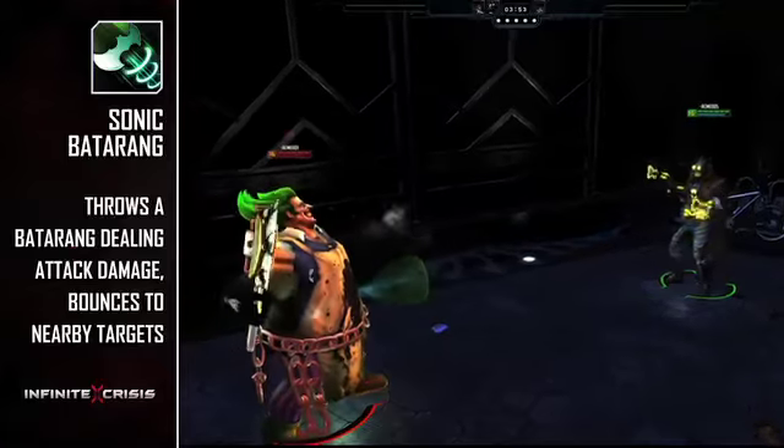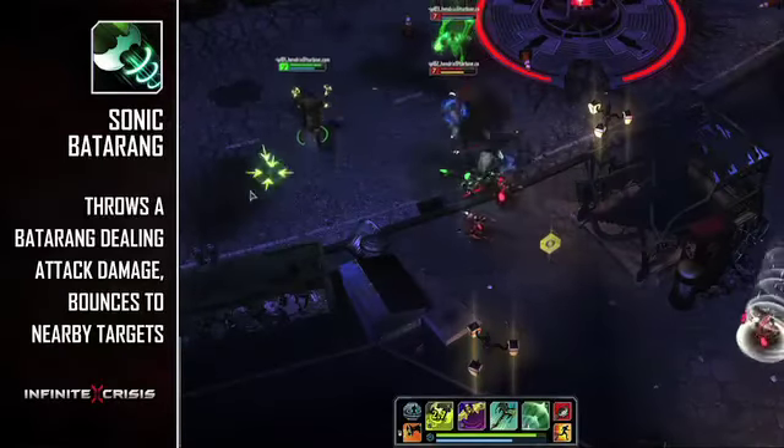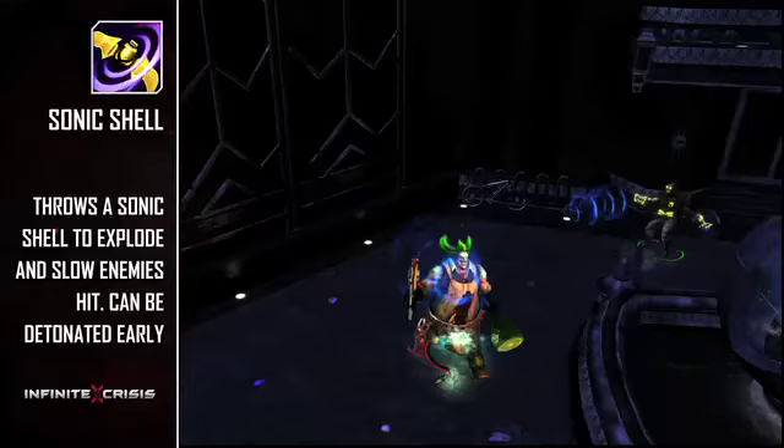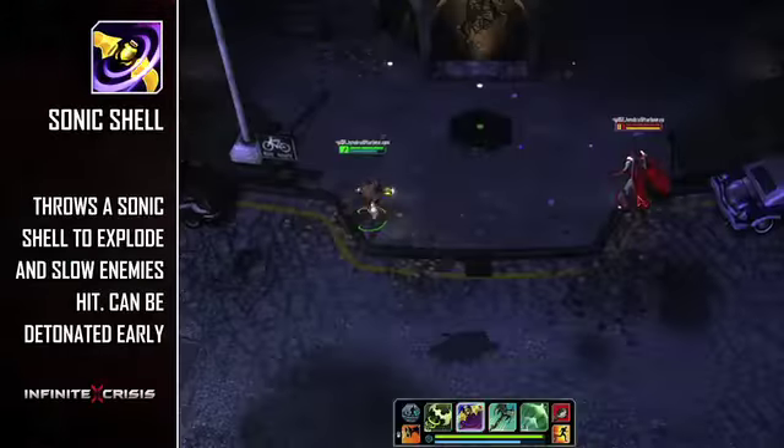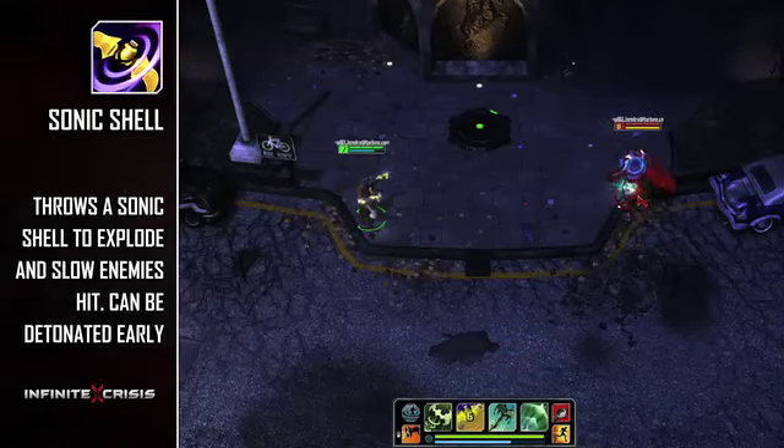Sonic Batarang throws a projectile that bounces from the first target hit to nearby targets, prioritizing targets debuffed with Echoes. Sonic Shell lobs a concussion grenade, and the ability can be activated again while the projectile is in the air to immediately explode. Enemies hit will be slowed and have Echoes applied to them.